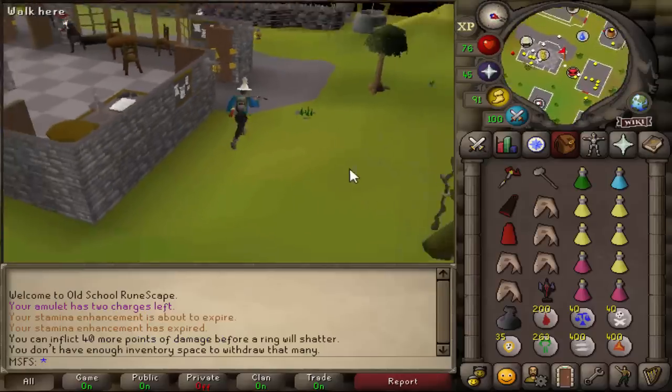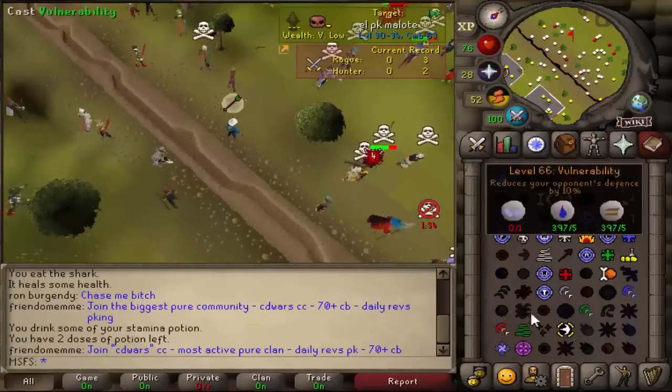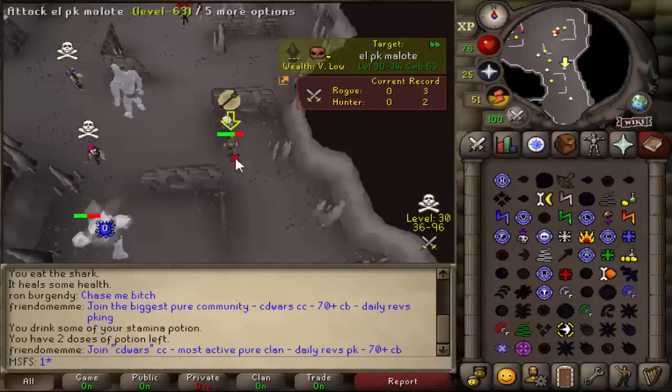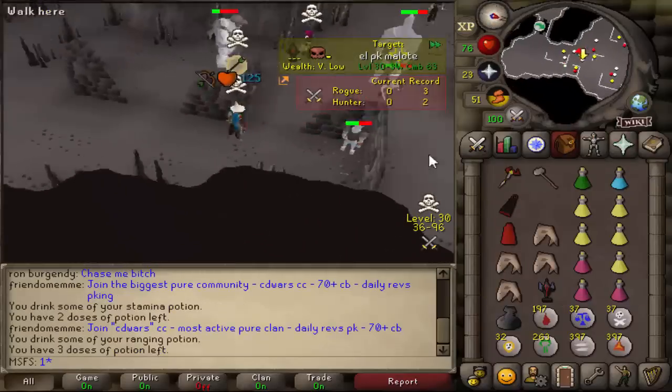There's also going to be a PKing segment of this video, and we're going to be using the tier 2 that we got in the last episode. This is going to be a little bit risky — this guy is in Rev Caves, but it seems like there's only one guy who can actually attack me in there. That's also a Venezuelan, so I'm going to try and kill him.